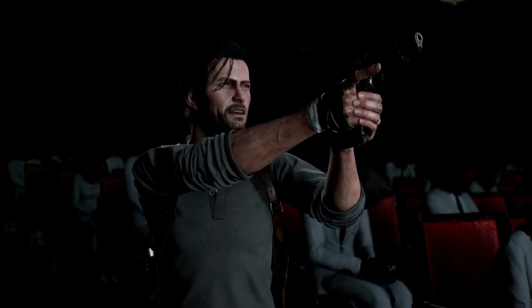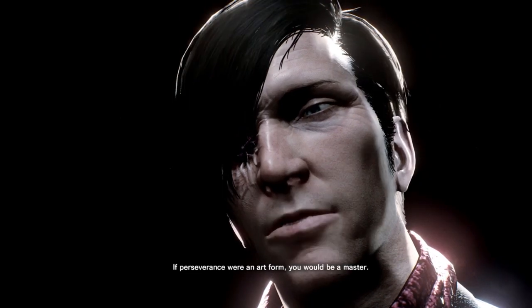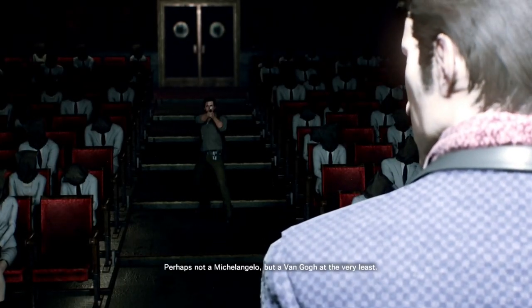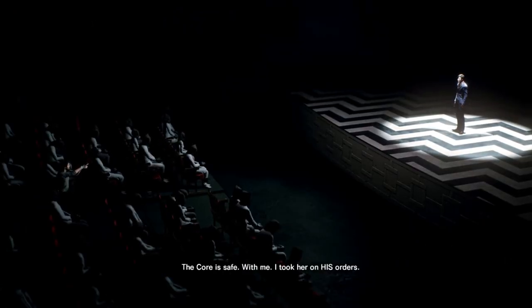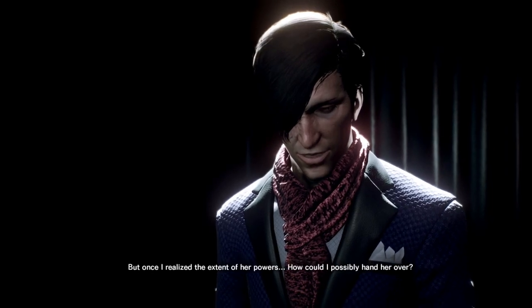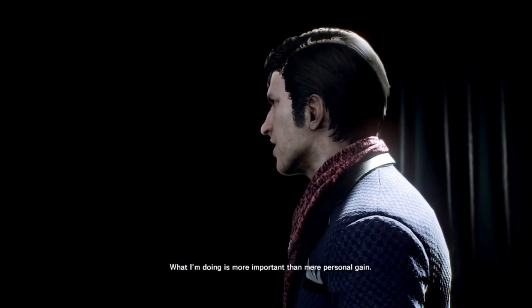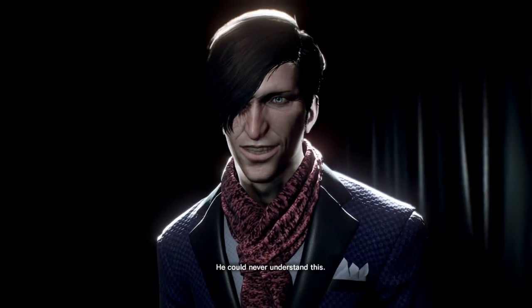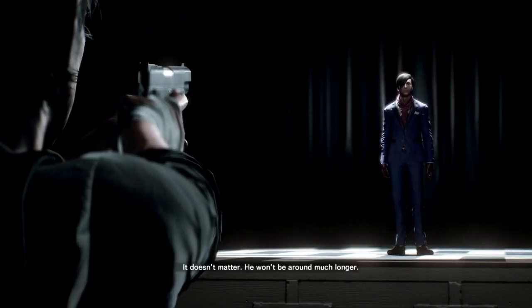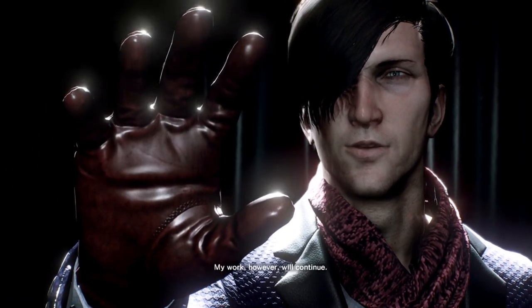Stefano: "The girl — where is she? I commend you for making it this far. If perseverance were an art form, you would be a master. Perhaps not Michelangelo, but a Van Gogh." Sebastian: "Enough art school. Where is she?" Stefano: "The core is safe with me. I took her on his orders, but once I realized the extent of her powers, how could I possibly hand her over? What I'm doing is more important than mere personal gain. My work will continue."